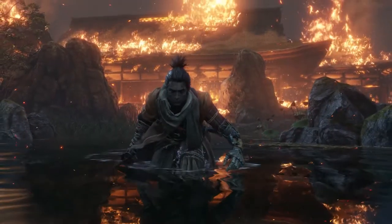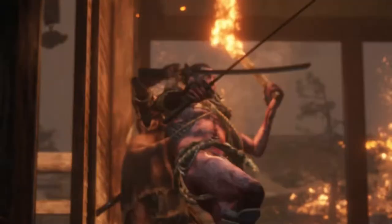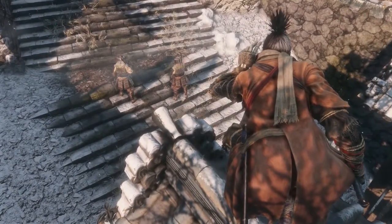You'll also find that certain situations allow for a silent approach. Use your blade for a quiet takedown, or eavesdrop to gain vital information about your enemies.